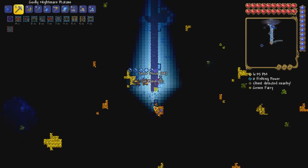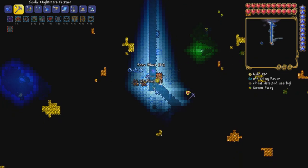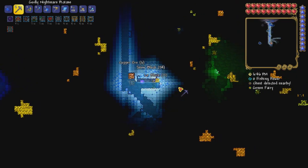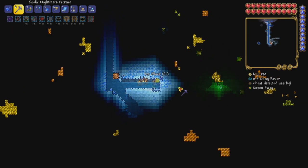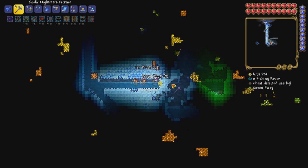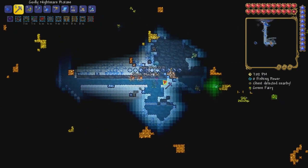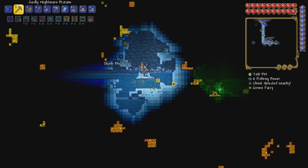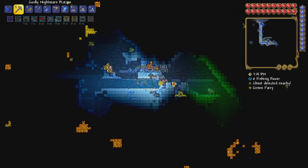Oh hey, here comes a fairy. This will be helpful because even without a spelunker potion, with the fairy around it is flying off to the right. So what does the fairy see that I haven't seen yet? It's going to the right — there's a green fairy. Still don't know if the colors of the fairies are actually meaningful at all. It's still going to the right. I'm getting blocks falling on my head because I'm not paying any attention. It found the chest that's right over here. Good job, fairy. You've earned your keep.